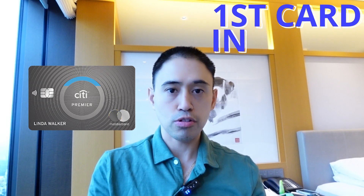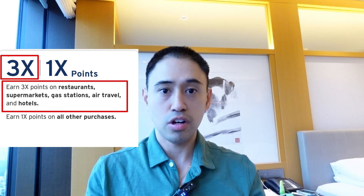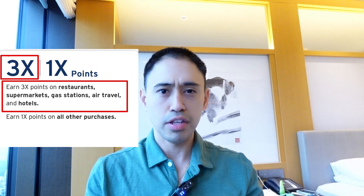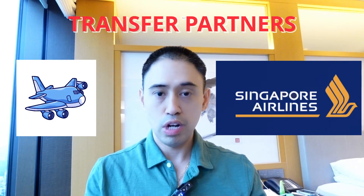The Citi Premier card is the first card in the trifecta setup, and it is the powerhouse card, similar to the American Express Gold card in the Amex setup. It really shines with 3x multipliers on all the important categories: 3x on dining, restaurants, and gas, plus 3x on travel. Capturing those 3x categories with a $95 annual fee is super important. And one common thing with all three cards in this setup is that they all have access to transfer partners, so having accessibility to Citi's travel partners is huge for getting the most value from your currency.